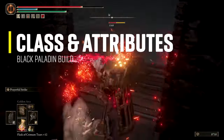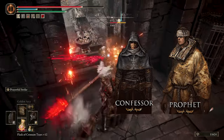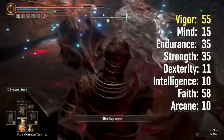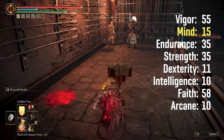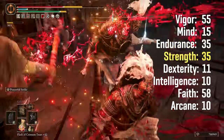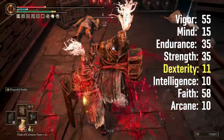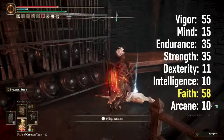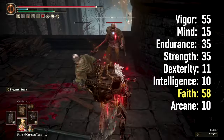Strength and Faith are the main stats of this build. The class I used was a Wretch, but you can use a Confessor or a Prophet with a good starting amount of Faith and Strength. My level 150 character has the stats as follows: Vigor at 55, because DLC enemies are tough and you need a good base health; Mind at 15 for a decent FP pool to use incantations; Endurance at 35 for a good stamina pool and enough equip load for medium load; Strength at 35 — the Black Steel Great Hammer at max level scales D with Strength so you don't need heavy investment; Dexterity at 11 just to cover the weapon's requirements; no points in Intelligence; and Faith at 58, which is your main stat, since the Black Steel Great Hammer at max level scales C with it and it scales holy damage.